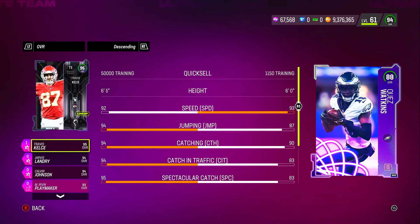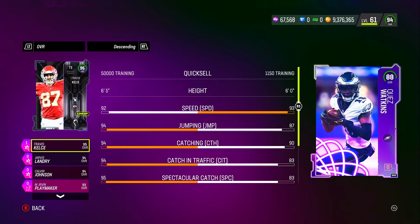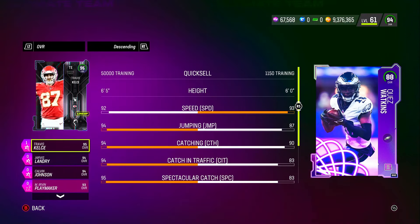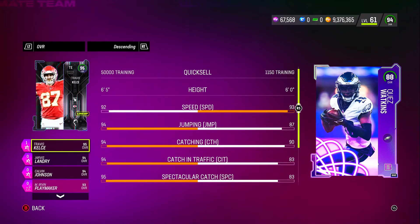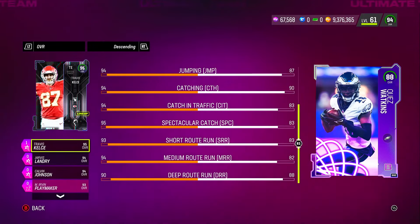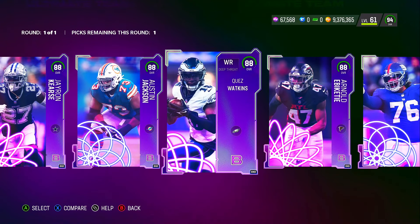My number one pick is the wide receiver Quay Walker — 88 overall with 93 speed. When you consider that a lot of 94 overall cards are coming out with 92 to 94 speed, this guy at 88 overall is going to be the top budget beast at wide receiver. 93 speed, 87 acceleration, 90 catching, 83 catch in traffic, 83 spectacular catch, 83 short route, 82 medium route, and 88 deep route. That's my number one pick.